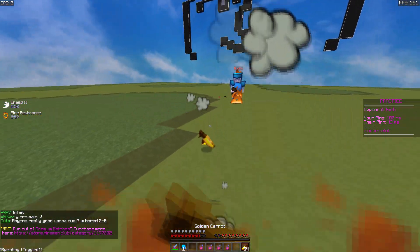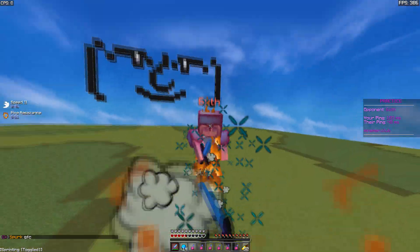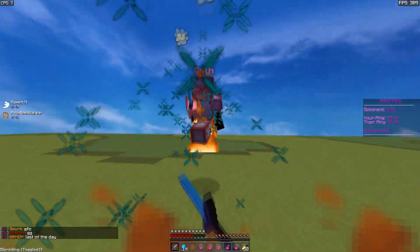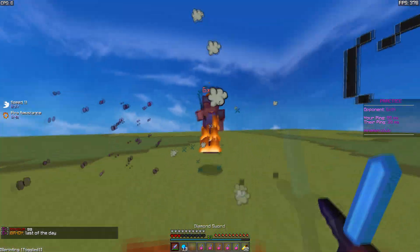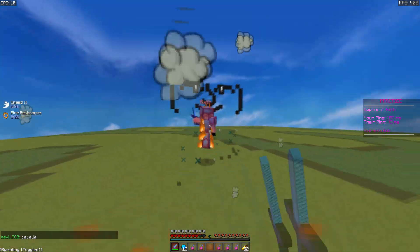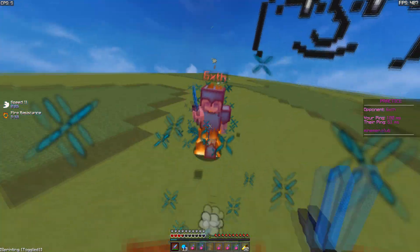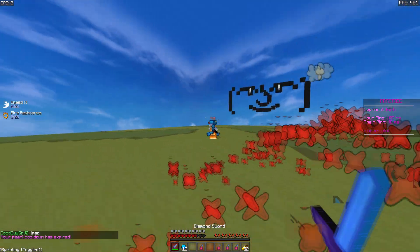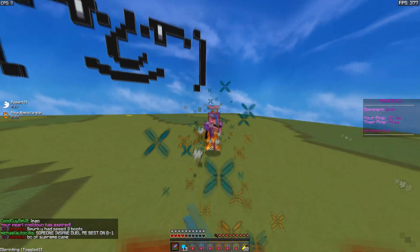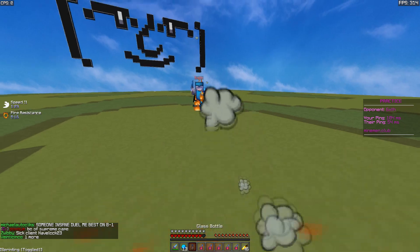Will 144 hertz make you better at PvP? It depends. Minecraft is mostly a tracking-aim based game — there are different types of aim like flick aim and tracking aim, and Minecraft is based around tracking aim. 144 hertz really does make tracking aim feel a lot smoother and more fluid. Moving your cursor and lining up your crosshair with targets feels so much easier and more responsive.